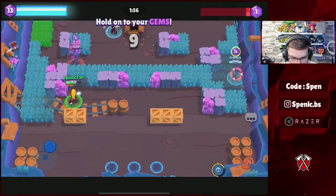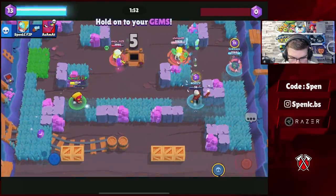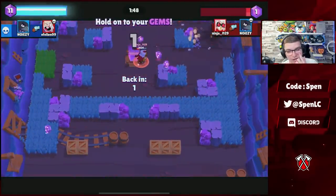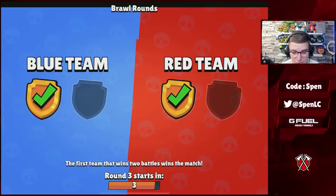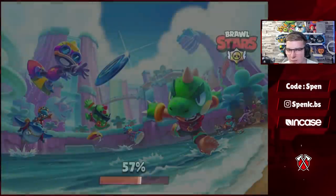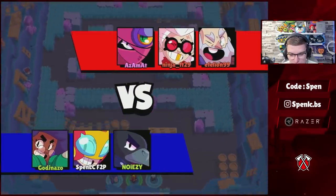Crow, I don't know what you're doing — you need to get this Tara off me. Tara finally goes down and this should be a win for us. Rosa played really really well, Crow basically did nothing. We take the Gem Grab win. Just one more away — hoping to get to diamond after this.